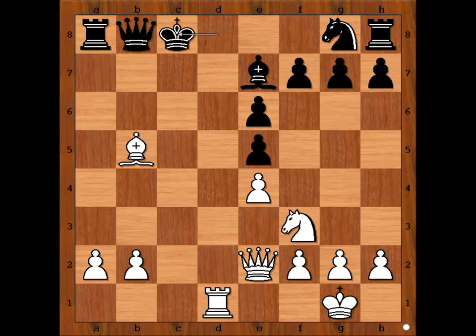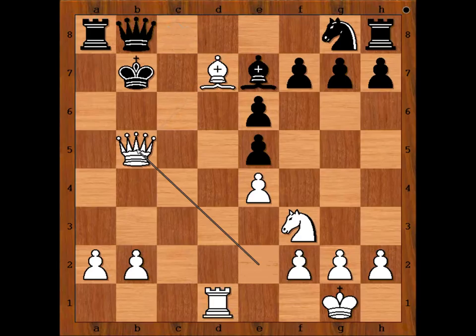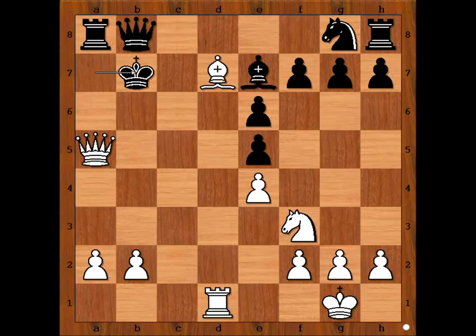King to D8. Rook to D1 check. King to C8. Bishop to D7 check. King to B7. Queen to B5 check. King to A7. Queen to A5 check. King to B7. White can go for a draw by playing Queen to B5 and after King to A7, Queen to A5. But White can win here.